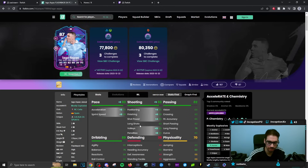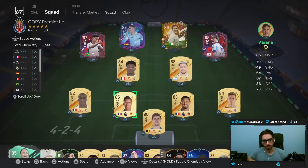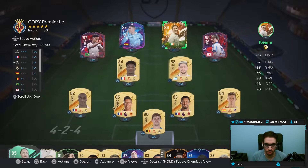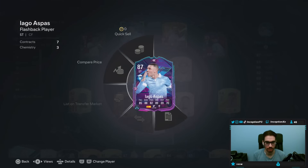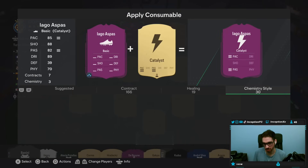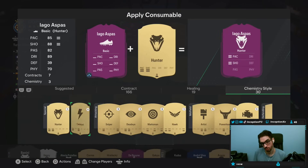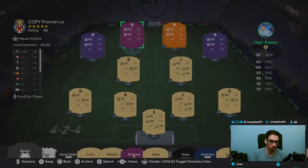We'll go ahead and complete the card and I'll show you guys how I line him up. The key thing here is whether or not the card is going to perform a certain way with a Hunter chemistry style. Because it's going to be, for me, either a Hunter or an Engine for the most part. Because he's strangely formatted in dribbling, and if I decide to use him as a CAM, it wouldn't be horrible.